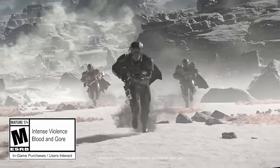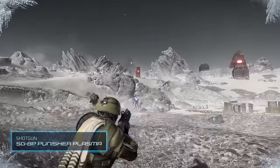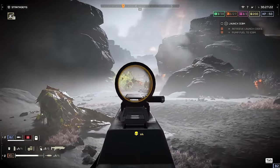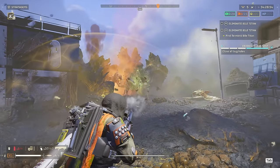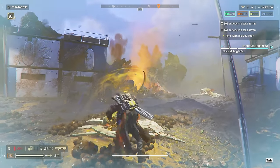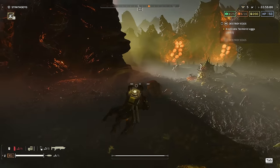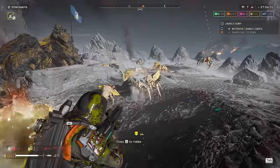You can't shake the feeling that everything this gun does against bugs is done better by another weapon. The Breaker shotgun handles 90% of Terminid encounters more quickly with extra finesse, while the Slugger offers similar penetration with more damage and accuracy — not to mention increased utility, since it can open closed shipping containers and take down fencing. If you want a general-purpose Terminid horde clearer, stick with the Breaker, and if you want a way better version of the Dominator, just use the Slugger instead.